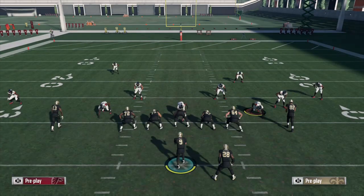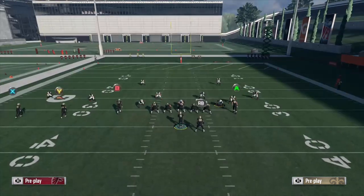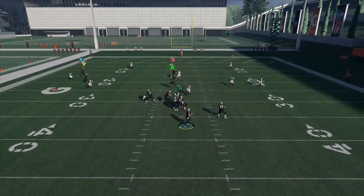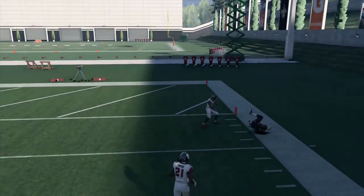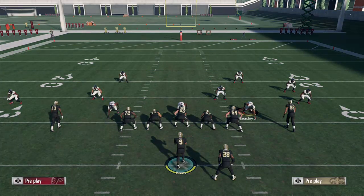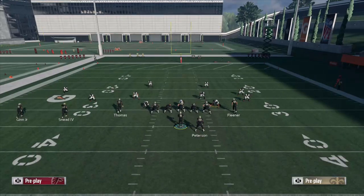Second, we're going to go ahead with the cloud flats, which is kind of a deeper variation of the flat zones — the deepest one — so we'll see if that can drop deep enough. Same setup here, drag Kobe Fleener, stay patient in the pocket, let him cross. Once again, the deep zone does not guard it, the cloud flat does not sink back far enough, and Michael Thomas is able to make that catch on the sideline. Zero for two with Cover 2.